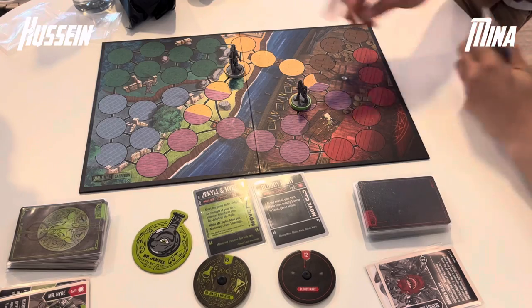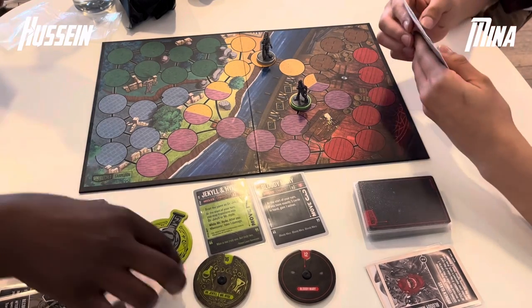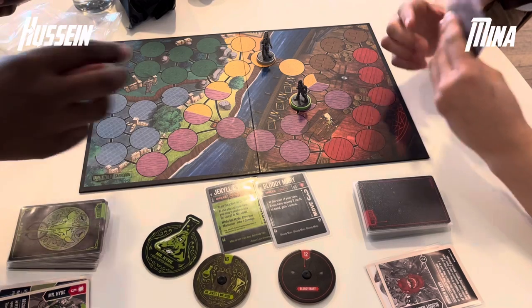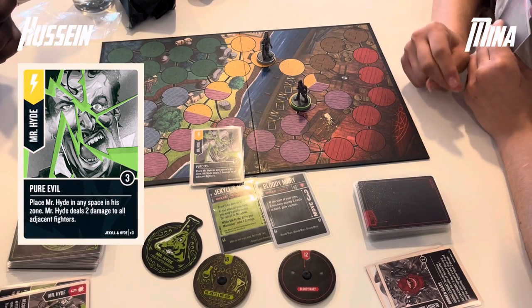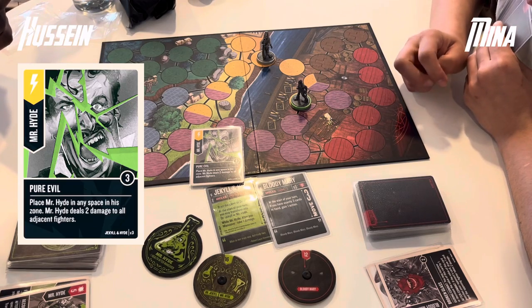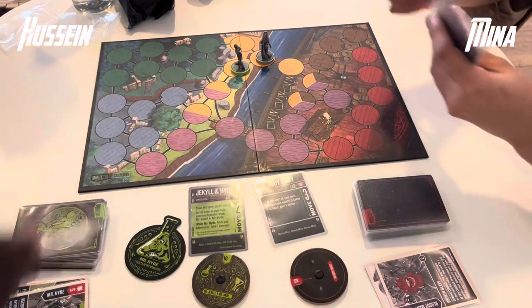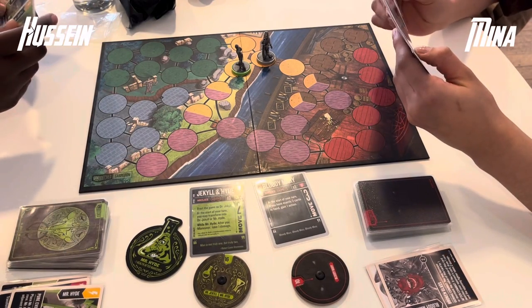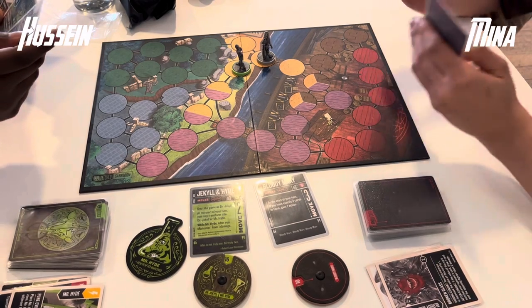Bloody Mary will just take a double manoeuvre and draw cards back up. Hussein transforms once again — he has a Pure Evil in hand so now seems like a good time to play it. He places Mr. Hyde directly next to Bloody Mary for maximum efficiency and deals 2 damage through. So we're at 16 health maximum down to 10 on Bloody Mary's side.